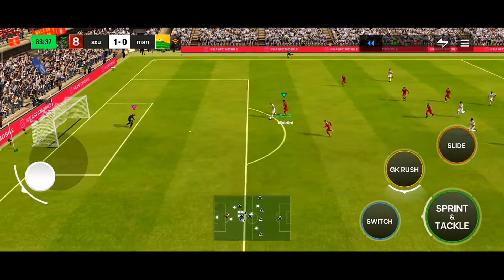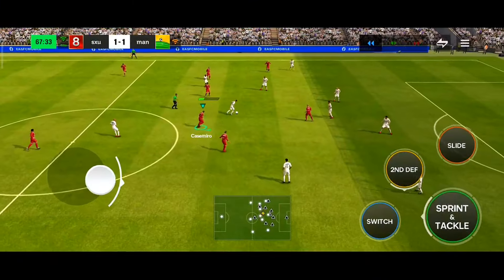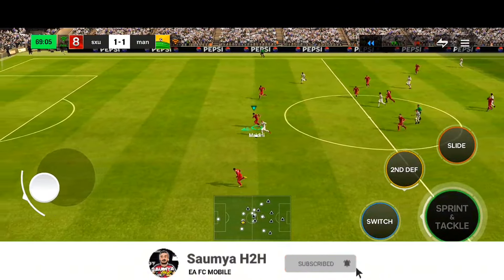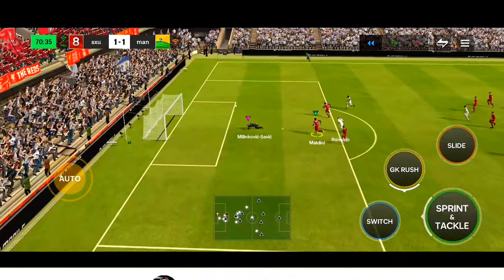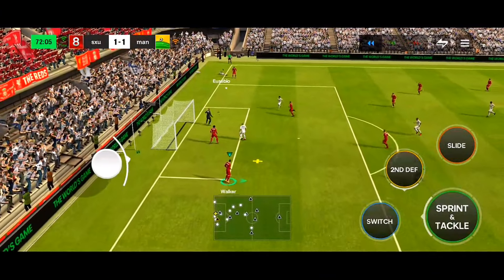The opponent is attacking now. Eusebio plays a driven pass to R9 with the step-forward exit — Maldini, please tackle him! R9 takes a shot and they equalize — that was a really good goal, I have to appreciate it. The opponent attacks again, Musiala plays a quick pass to R9 with the step-forward exit — Maldini again can't stop him, but this time Savage makes a good save. I need to be more careful.